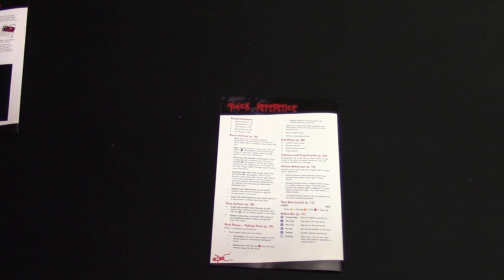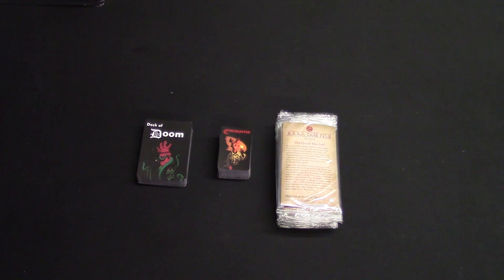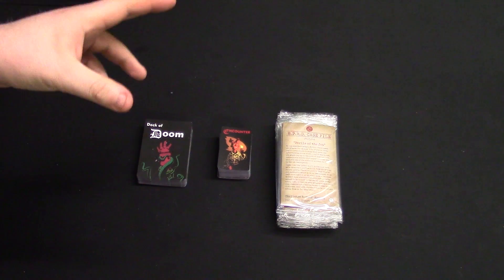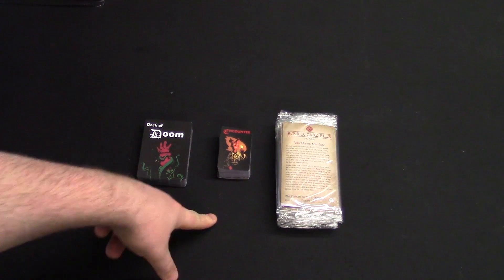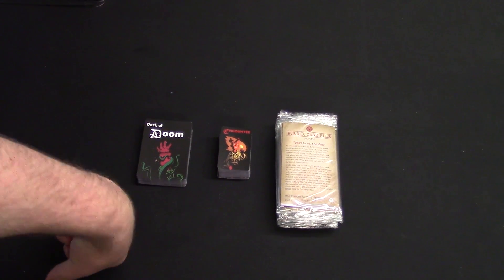Let's next have a look at some of the card decks. Here are some of the very important card components to this game, and these three are what make the game sing and give it a really unique element. We've got the BPRD case files, the encounters, and the deck of doom. Let's start with the case files.